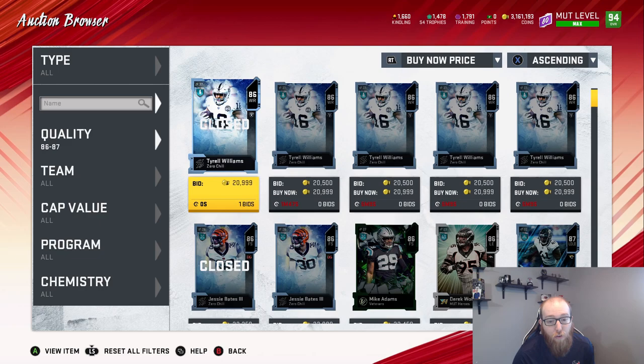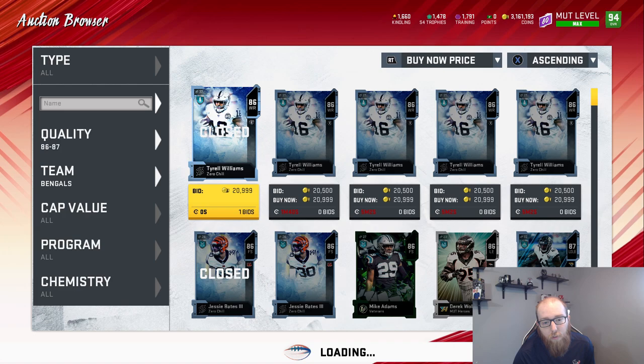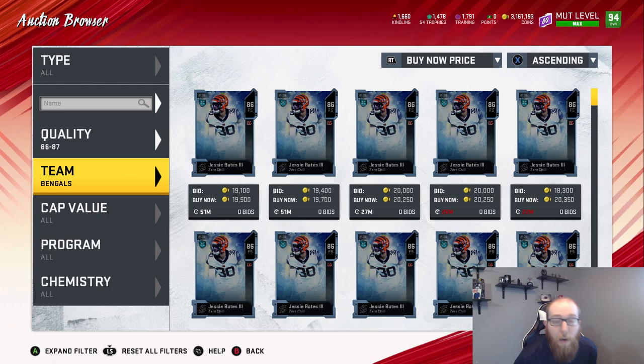Jesse Bates just sold for 22,000 — 22,250 actually. Do you think that was the cheapest Jesse Bates on the auction house? Well, why don't we find out? There's one up at 19,500 that's been up for almost nine minutes, and another at 19,700, and a 20,250 that's been up for over half an hour. Somebody just paid 22,000 for that because people don't know how to filter down the auction house. It's just the way it is.